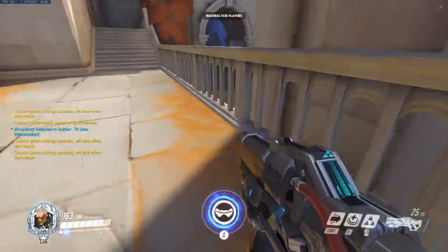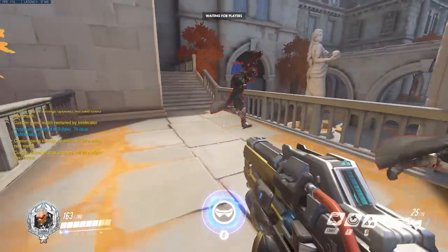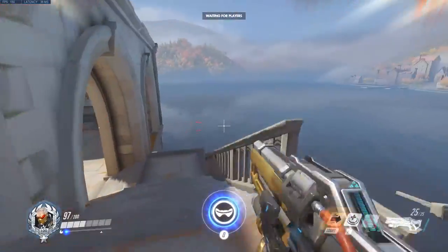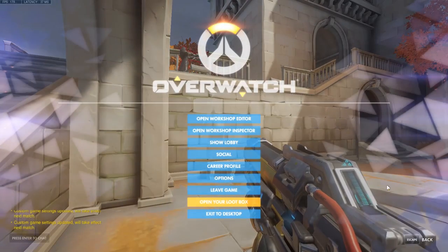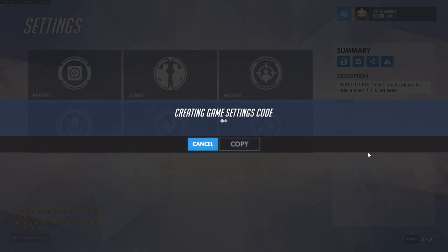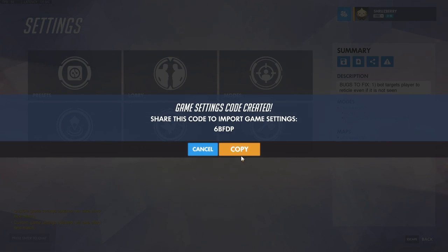Those are the scripts. Let's go ahead and spawn in a few guys and show them all interacting. As promised, here is the code: 6BFDP. Go ahead and copy this code in, mess around with the settings and see what they do so you're comfortable with them. See what you can do with it — add a few functionalities, because this is very basic right now. I want to see what you guys create, so if you make something really cool using this script, post it in the comments down below with the code or a link to a video. I'm anxious to see what you guys can create — but until next time, thanks and have a great day.